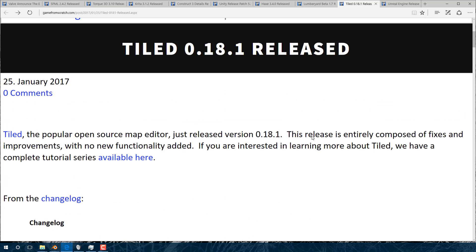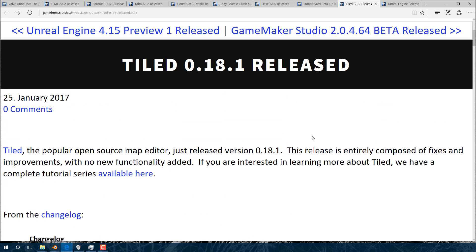A smaller release this month was Tiled Open Source Level Editor 0.18.1. Tiled is a great little level editor — I have a full tutorial series to get you up and going. It's completely free and open source for creating 2D maps, both orthographic and isometric projection, and actually hexagonal if that's your thing. This release is mostly all about bug fixes.